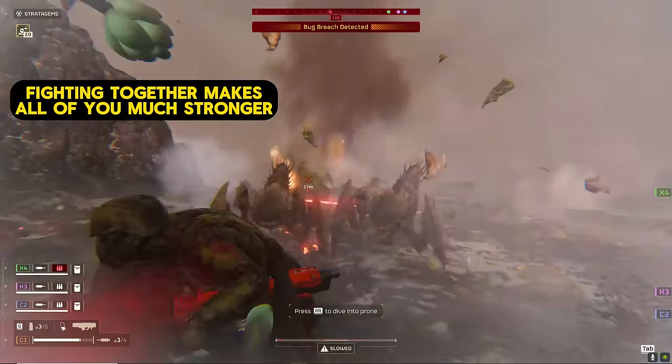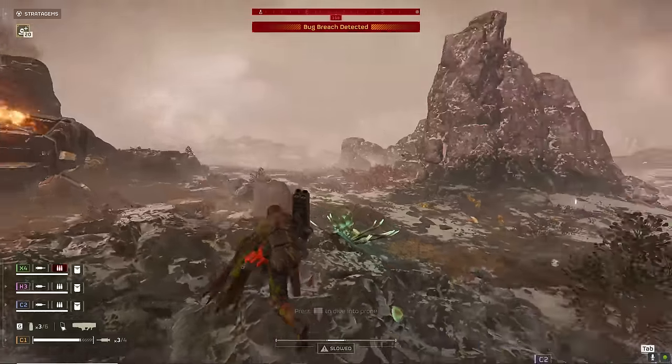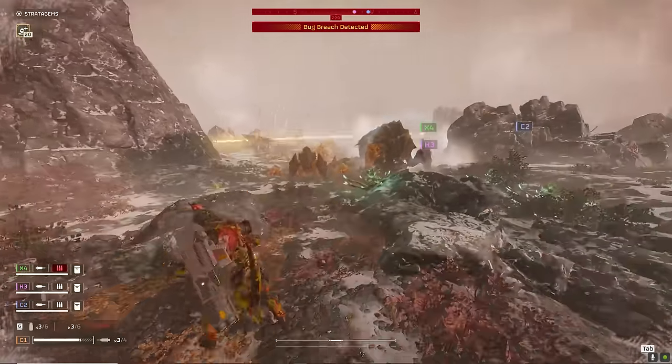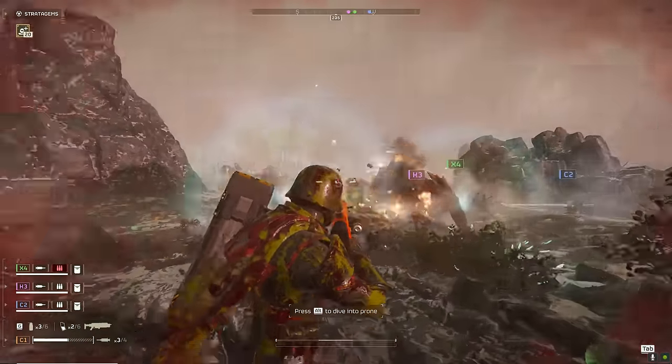This charger comes in so I pop him twice in the leg to strip off that leg armor. I didn't bother going for a headshot because I was being pressured. But now that the leg armor is gone, I'm free to finish him off with my primary weapon. You want to try to ration out your Commando shots as best you can.